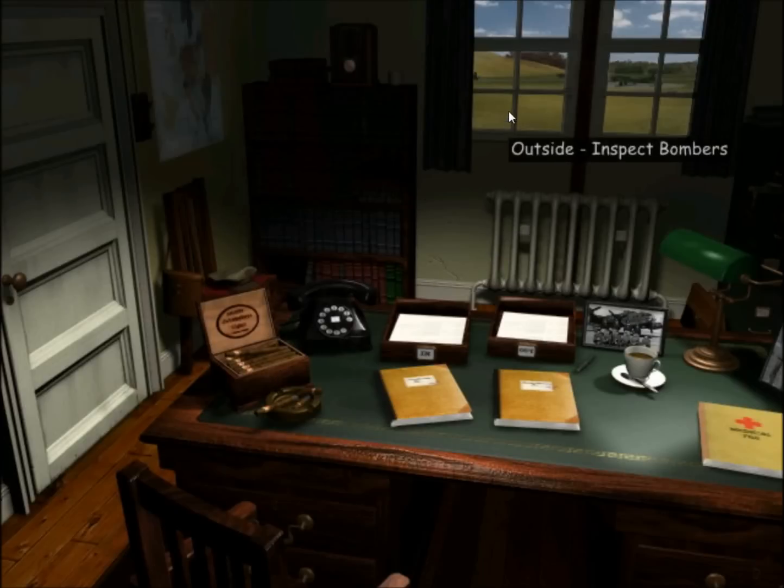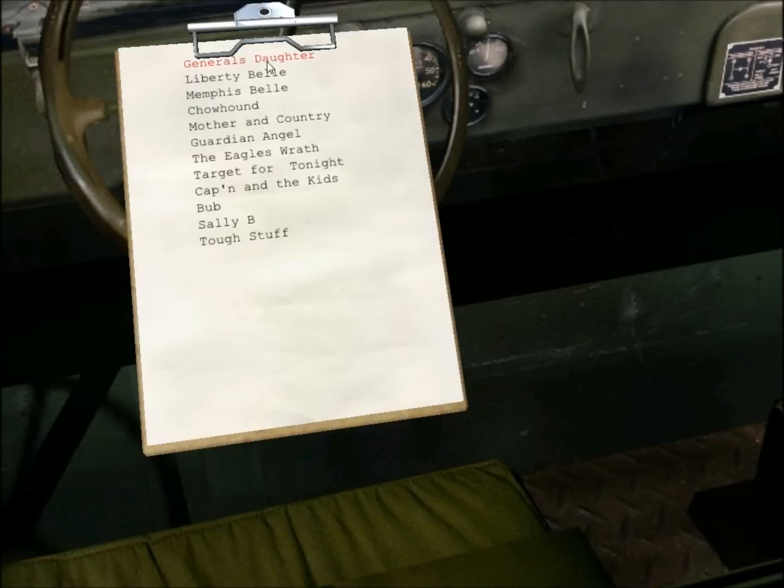And then we can go outside and look at our bombers, which we'll do right now. As you can see, we have our plane, which is the one that my character Tailgunner is going to be on. At any rate, we have Libertyville, Memphis Belle, Chowhound, Mother and Country, Guardian Angel, The Eagle's Wrath, Target for Tonight, Captain and the Kids, Bub, Sally B, and Tough Stuff — all of them with kind of close matching nose art.